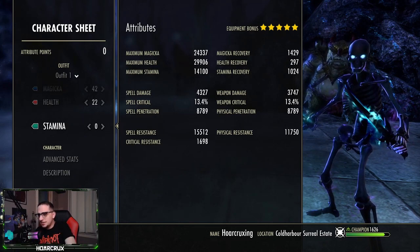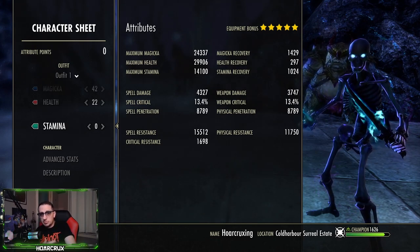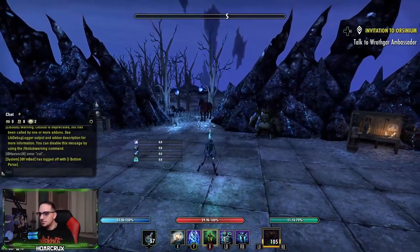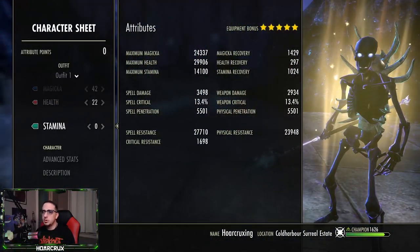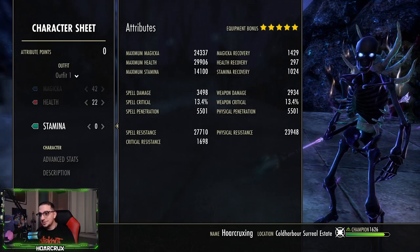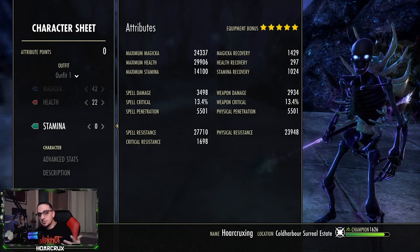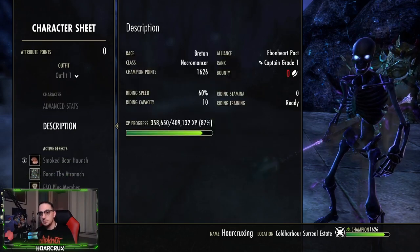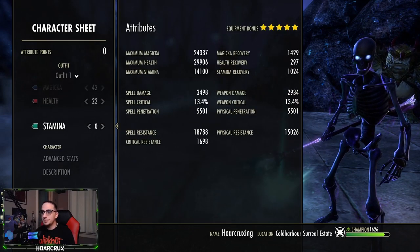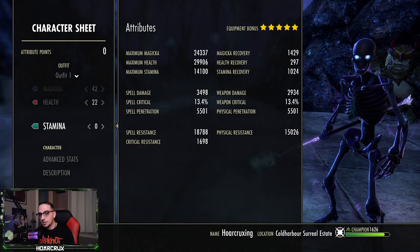When everything is fully buffed up we get over 2200 magic recovery. Spell crit gets bumped up, and with all the necromancer passives when you hit people at really low health you get around 30 to 40 percent crit chance — it's pretty insane. Physical resistance is around 24k, but where mitigation really comes in is the Vampire Undeath passive at stage three, giving you 30% damage mitigation. That's why I suggest Breton with the Atronach and Bear Haunch — you do have a couple stamina abilities to use and you also roll dodge and break free in open world.